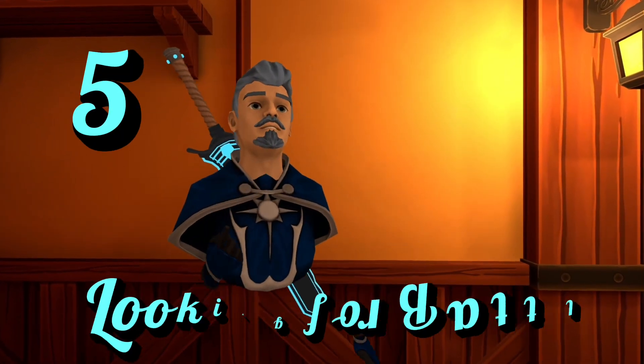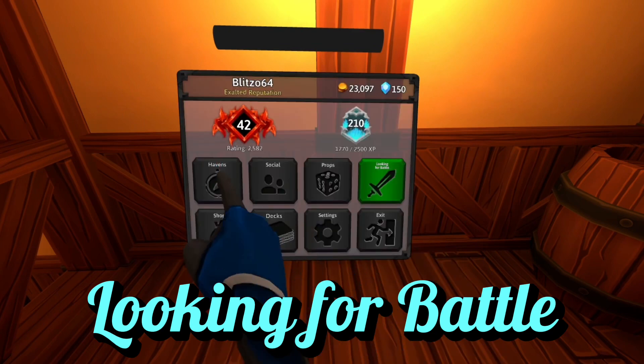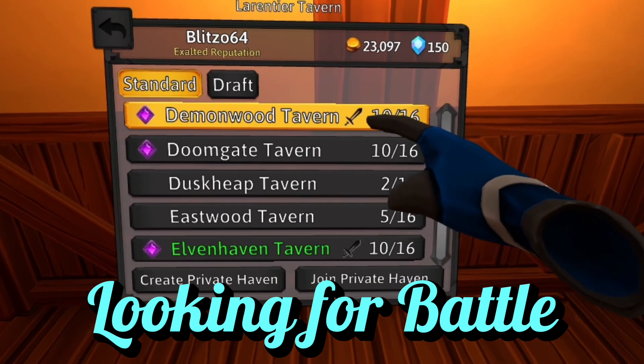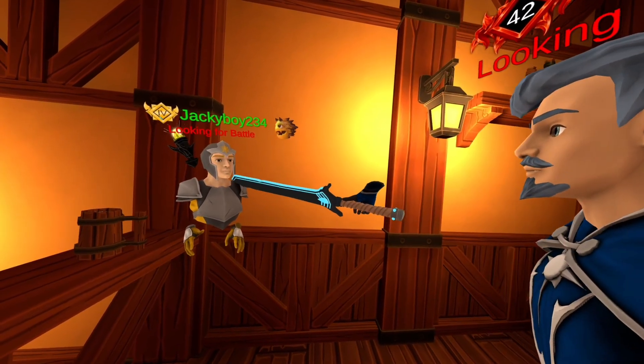But what if you don't have any friends to play with? Number five: looking for battle. This little button right here will put a message above your name letting players know you want to duel. When you have this on, a little sword will appear on the Havens list so it's easier to find someone wanting to fight.